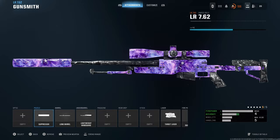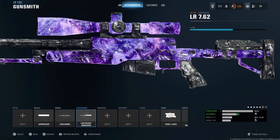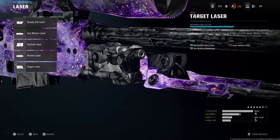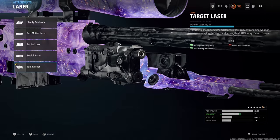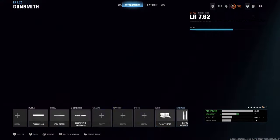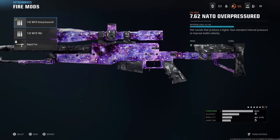Here's the class setup on screen. We're going to be running the suppressor, the long barrel, the lightweight guard for aim and idle stability, the target laser for aim and idle sway delay — which is absolutely huge. The over pressured ammo is our last attachment and it gives you a big boost to bullet velocity.